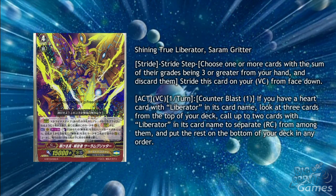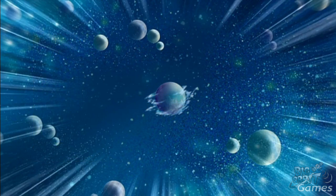Shining True Liberator Sarum Gritter is the new stride for Gold Paladin. It has Act Vanguard Circle once per turn, Counter Blast 1. If you have a heart card with Liberator in its card name, look at 3 cards from the top of your deck, call up to 2 cards with Liberator in their card name to separate rearguard circles from among them, and put the rest to the bottom of your deck in any order. This is basically the same skill as the new Garmore. It was most likely made for non-Garmore Liberator builds, such as the Legion, but it can still be used with Garmore to change your field from empty to nearly full for just Counter Blast 2.